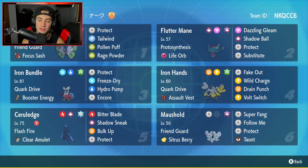Iron Hands is our fourth Pokemon — can't go wrong with this paradox Pokemon either. With Quark Drive and Assault Vest, it has Grass Tera-type, Fake Out, Wild Charge, Drain Punch, and Volt Switch. Cerulege is our fifth Pokemon — love the design, one of the core Gen 9 Pokemon. With Flash Fire and Clear Amulet, it has Bitter Blade, Shadow Sneak, Bulk Up, and Protect — a pretty solid moveset with stat boost, priority, and HP recovery.